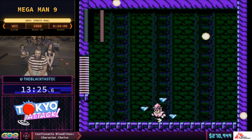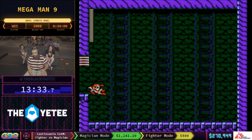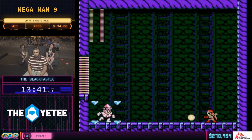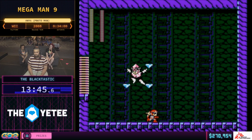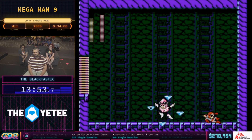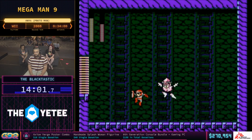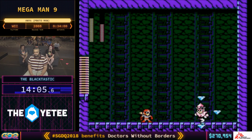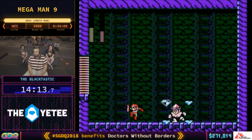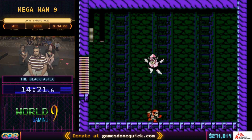There you see the double damage coming into effect. Jewel Man is the shield weapon robot master of this game. Jewel Man jumps when you jump — and using the Buster you can knock off the Jewels. Bobby is just sneaking Buster shots through the shield and essentially manipulating Jewel Man, because Jewel Man jumps when you do. Bobby's taking advantage of that to put Jewel Man in the right spot to get hit. Easy — new route, free world record.